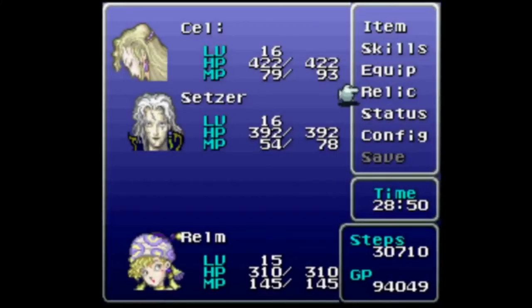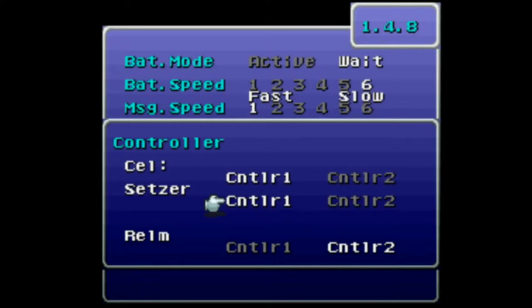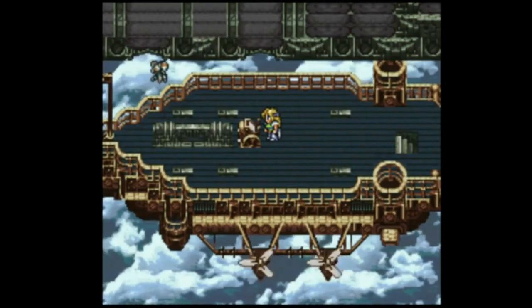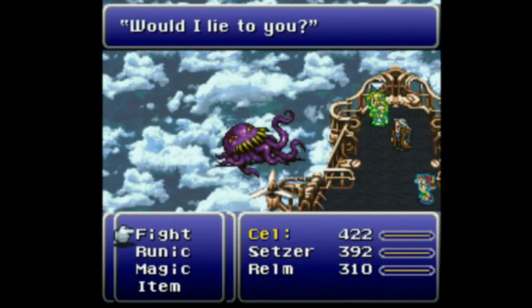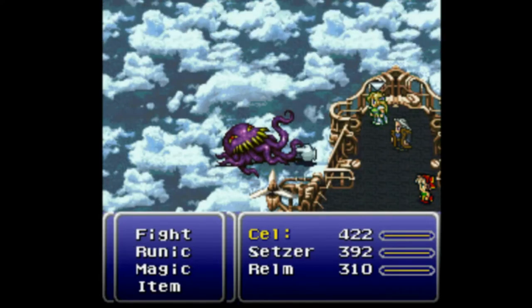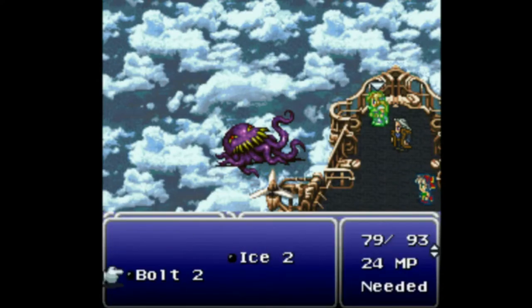Oh yeah, knew there was something I was forgetting. Equip, skills, item, save, config. Setzer sets his controller slot to player one so that I can have Realm on her own controller slot. Which may or may not make the IAF fight slightly harder. Just shove that turn away. This is either Setzer on slot, or Celeste on something else — this is Celeste on something else. Let's set up Celeste here. And did I forget to tincture Celeste? I think I forgot — well, that'll be one of Realm's turns.